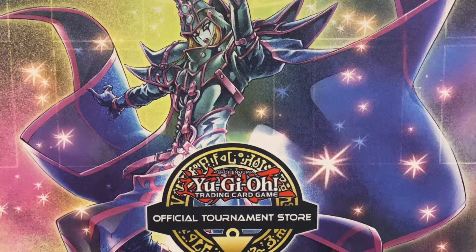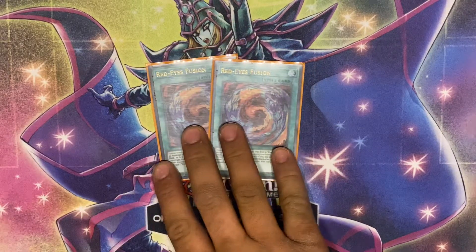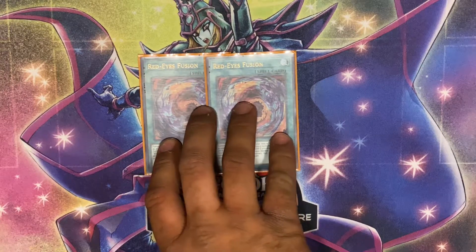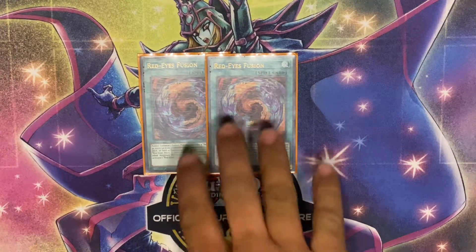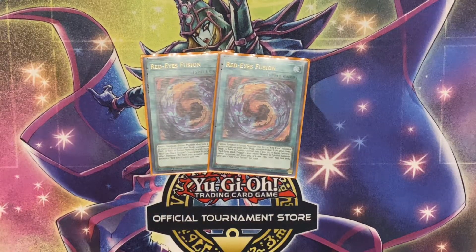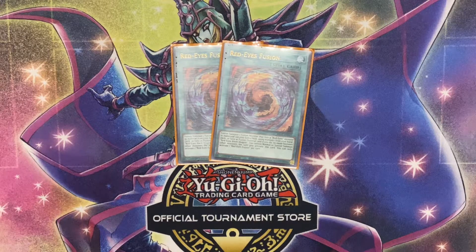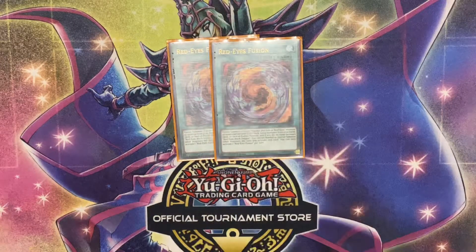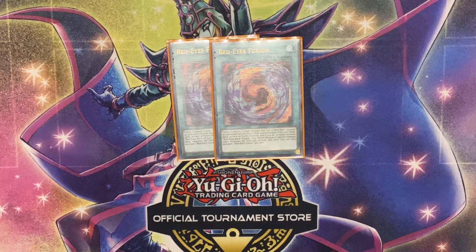Now we're going into the Dragoon package. I did make the change to playing two Red-Eyes Fusion — I know Loza is probably screaming at this — but it is actually better to play it at two in my opinion. I never hard-play it; it's literally there to either discard or send with Predator Plant if I have one in hand. I only ever hard-play it if I'm desperate and hoping my opponent doesn't negate it, or late game when I know they have no cards.